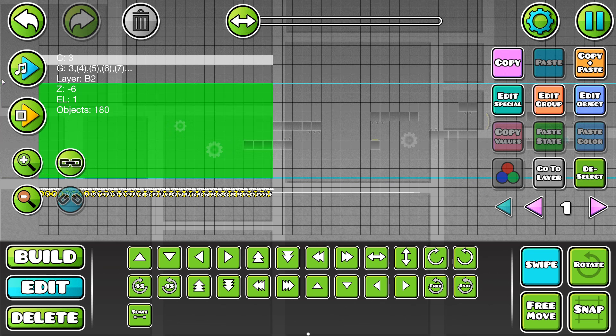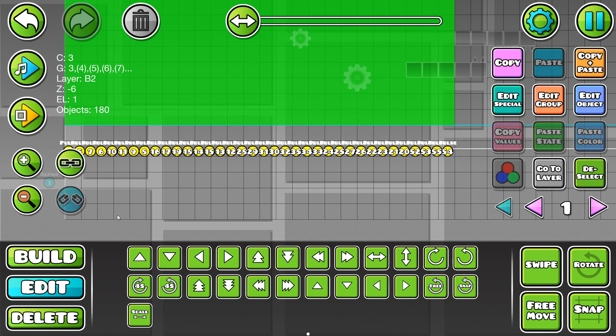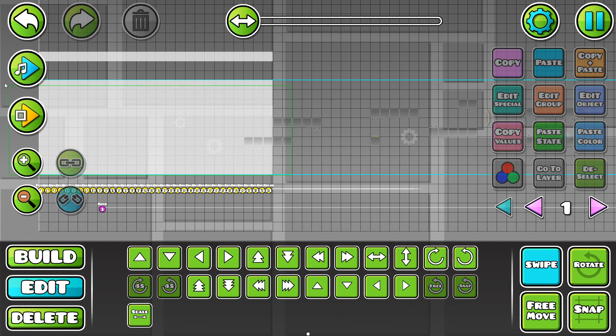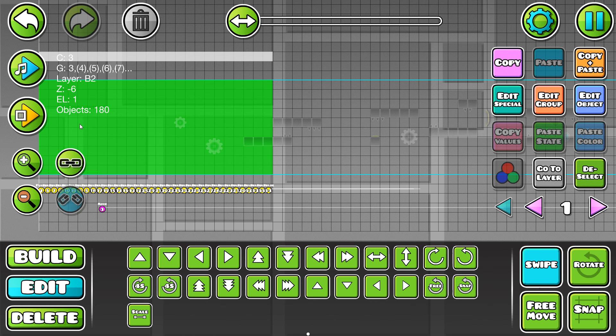I just need to make sure that it's all on group 3, which I want to use for the moving group. I'm going to add the moving trigger right here on 3, lock to player X, and just follow it forever. I'm going to be ticking don't fade and don't enter just to make sure that it doesn't crack on the edges of the screen when it's transitioning on and off.